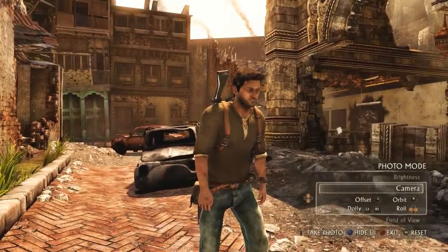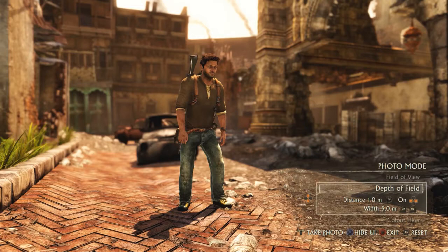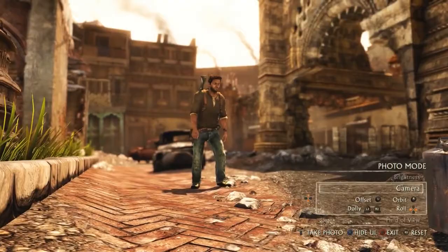Photo mode has always been a very popular feature in recent years, especially with the ability to easily save and export screenshots directly from the console. While it may seem like a no-brainer, there are plenty of remasters that skip out on this mode entirely. What's interesting about the photo mode in this game is that it appears to have been lifted straight out of The Last of Us Remastered, with many of the same options and effects available. Uncharted relies on the share button and does not perform additional anti-aliasing or other image quality enhancements — what you see is what you get.